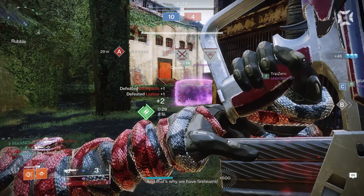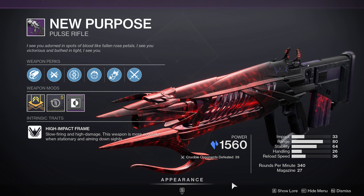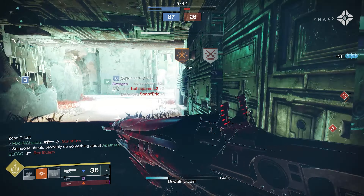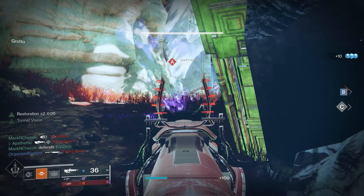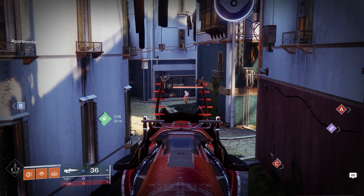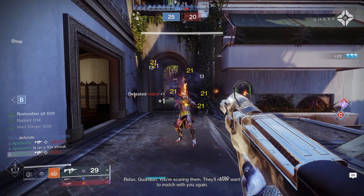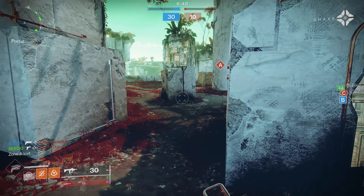While grinding the dungeon for Lingering Dread, keep an eye out for the next weapon — the New Purpose pulse rifle. It's an aggressive frame, so slow-firing but high damage, acquired by defeating the final boss in the Duality dungeon. It comes with interesting perks for both modes, notably Perpetual Motion and Desperado — previously exclusive to The Messenger and Redrix's Broadsword. With Desperado active, players can take advantage of increased fire rate and bonus damage. For PvE, Feeding Frenzy and Vorpal turns this into an ad-clearing machine.